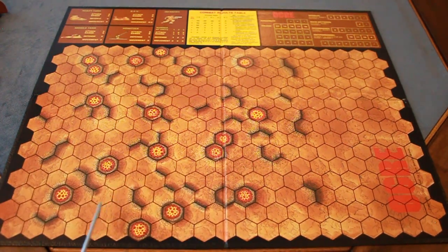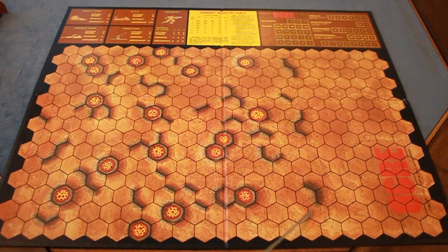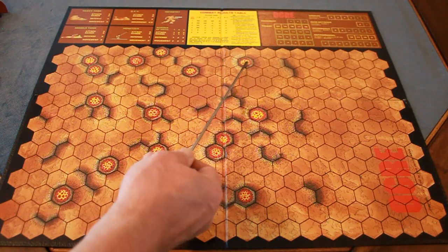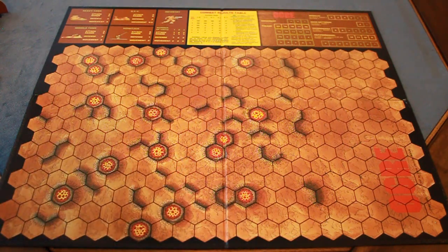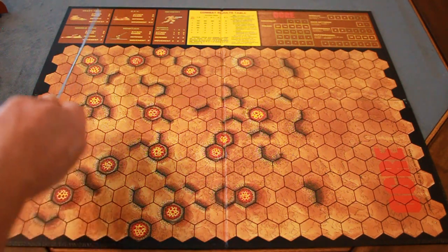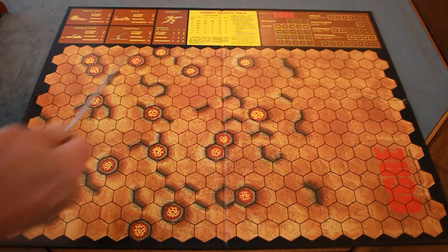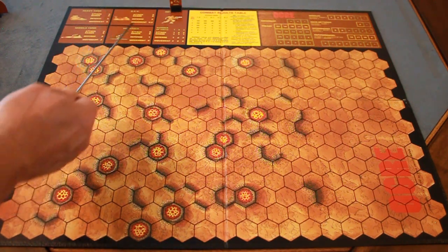The playing area has craters, rubble, and clear spaces. Everything beyond a certain line is the obstructed area; the other side is non-obstructed. Nothing can move through or into a crater. Only the Ogre and infantry can move through rubble. Up on the board, unit stats are tracked: heavy tank, missile tank, GEV, howitzer, and infantry each have their attack, range, defense, and movement values listed.